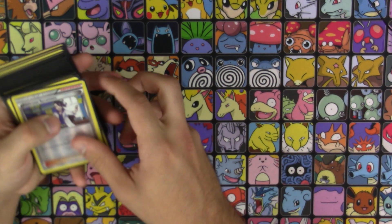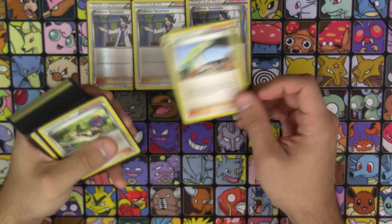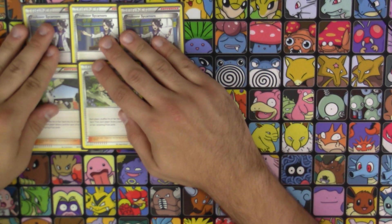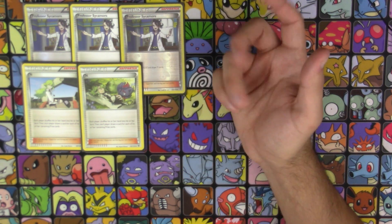Now let's get into our Supporter counts. After the standard ones, we're going to see some pretty interesting Supporters here. We have 3 copies of Professor Sycamore and 2 copies of N — only 3 Sycamore just to make room for the more impactful Supporters that are going to help us, plus we have a way to search it now.